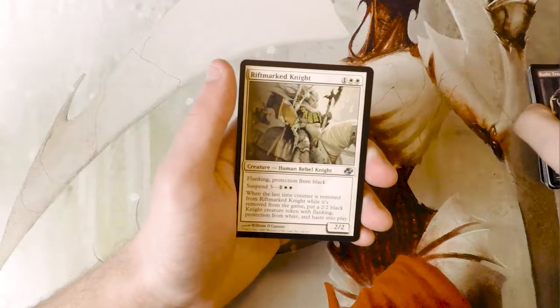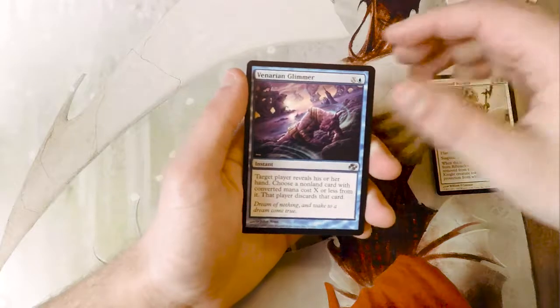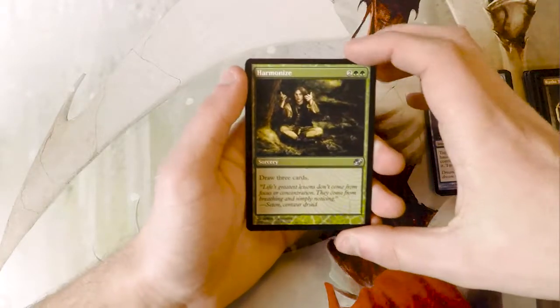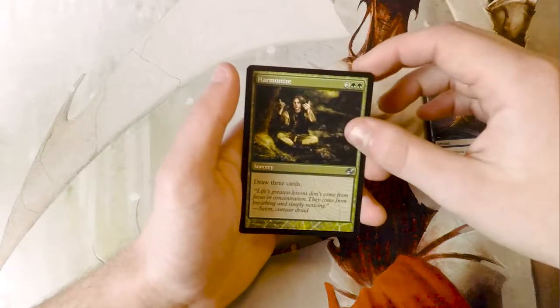Our first uncommon is Riftmarked Knight, Venarian Glimmer, and Harmonize. This is a good example of a card that draws cards but it's in green — again, sort of showing off the theme of the set.